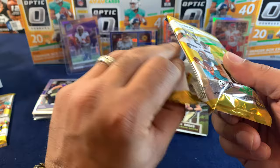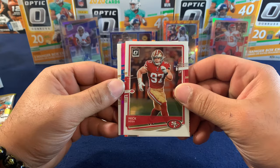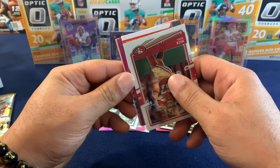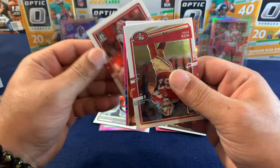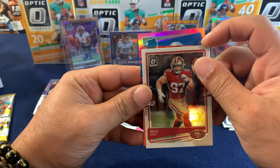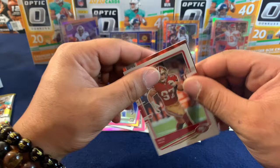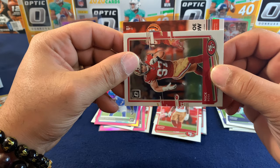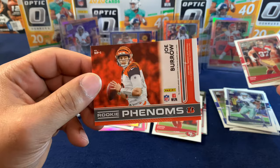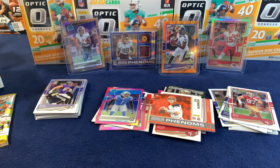Two more packs, still looking for a quarterback. We got something thick in here. Nick Bosa up front. Let's see — a 49er, Javon Kinlaw on our pink. We have a rated rookie on our pink — a Detroit Lion, Jeff Okuda. And let's see what this is — it's a Bengal. Is that who I think it is? Yes it is! There we go — Mr. Burrow has joined the party on a memorabilia card. Very nice. Let me get a sleeve ready for him.